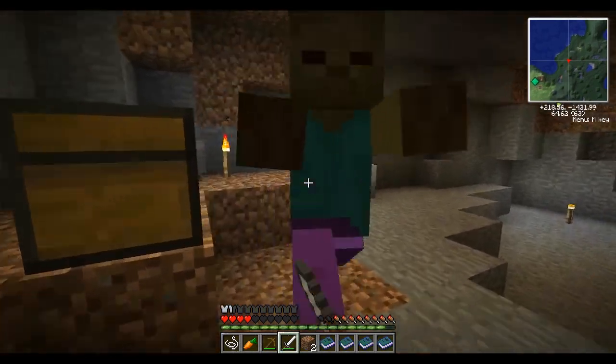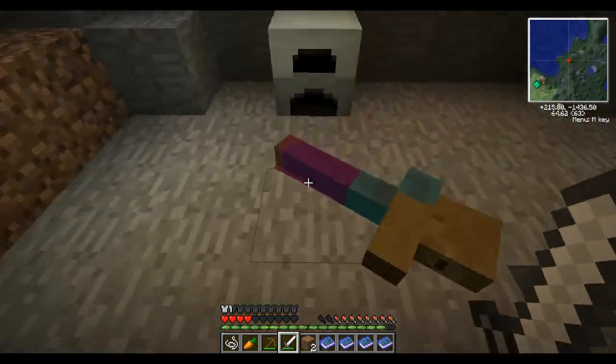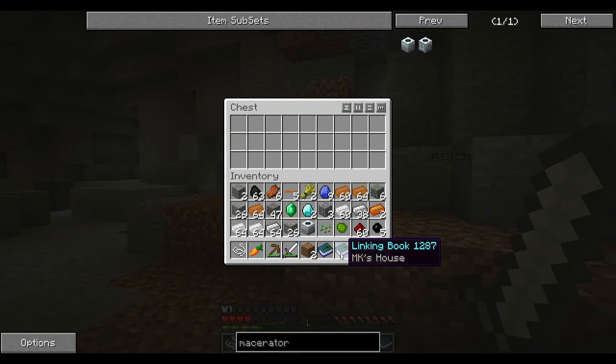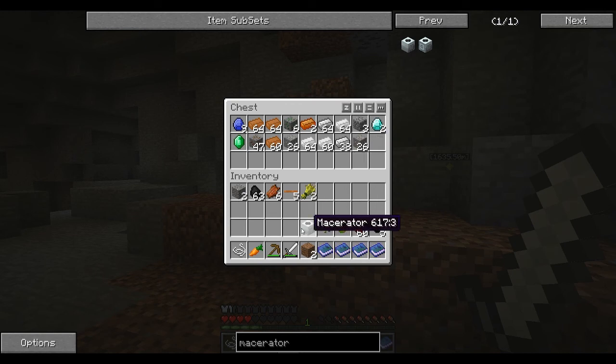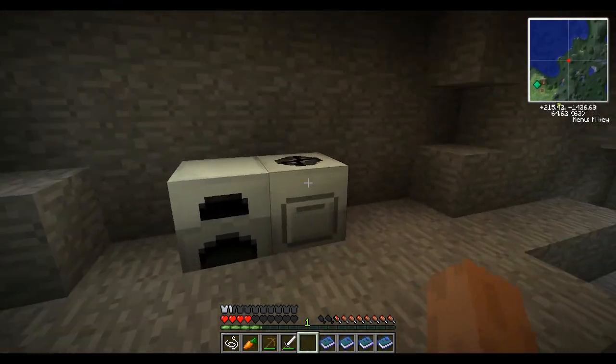Whoa, come on dude. Raining on my parade? That's not cool. Alright, let's drop all this stuff off, just all of it. Oh, macerator. We're gonna put that right next to this thing. Boom shakalaka.